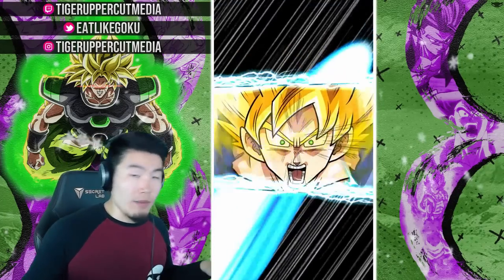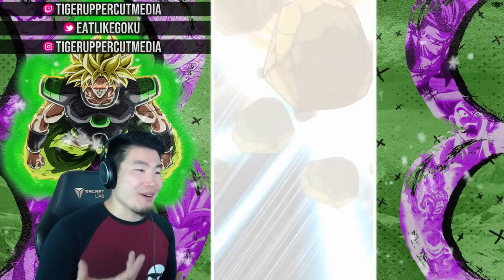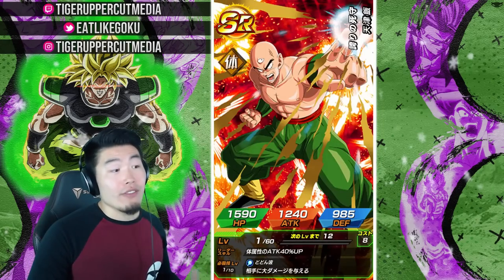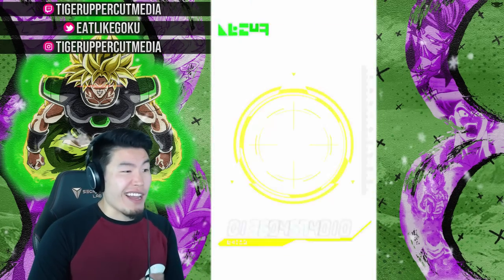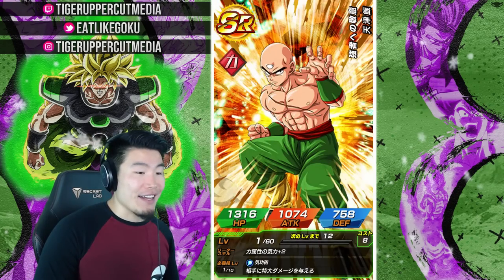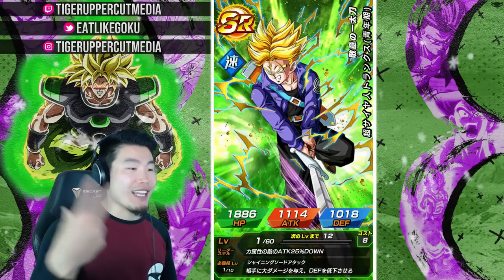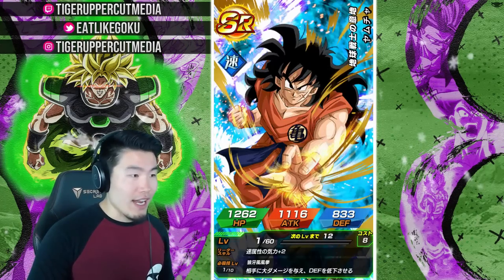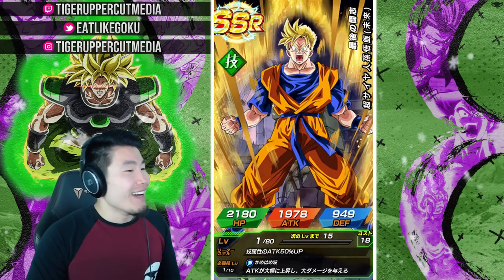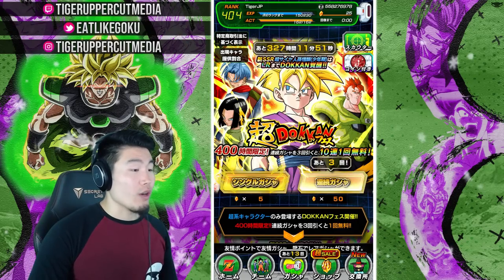Alright guys, last multi — that's going to be it. I don't know what I expected, but at least this is not on my Global again. These have been the summons on Global as well, but at least now the shaft is on JP, so it doesn't hurt as much. I just had higher hopes — I don't know why I would have higher hopes considering my luck recently. For those of you that did get shafted, I can sympathize with you. We're all in this together. Freaking tech Future Gohan — we're all in this together. It's going to be okay. We're going to get through it together. If you did get shafted really hard, you're not the only one.